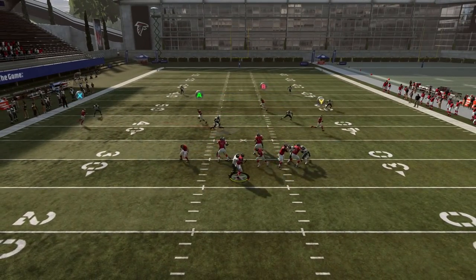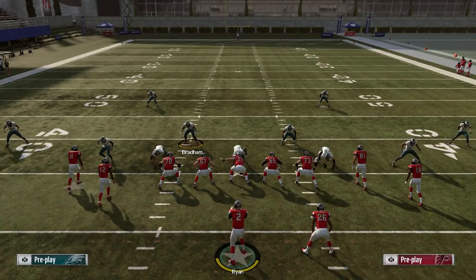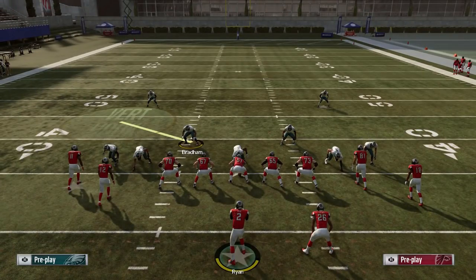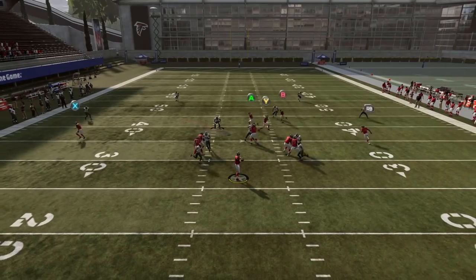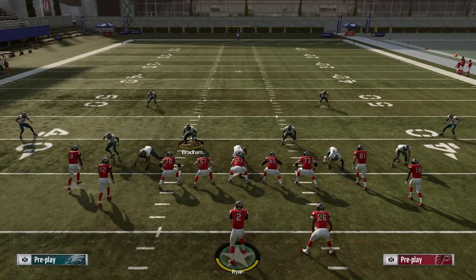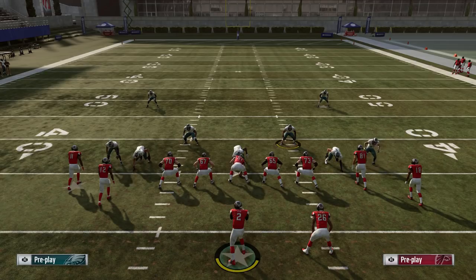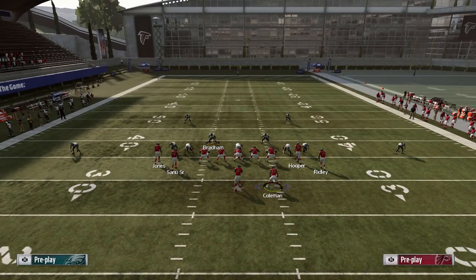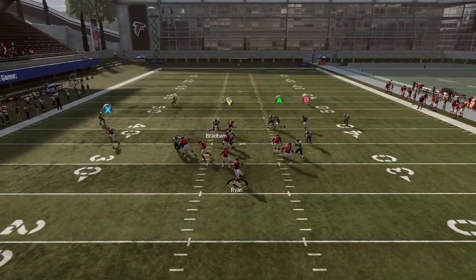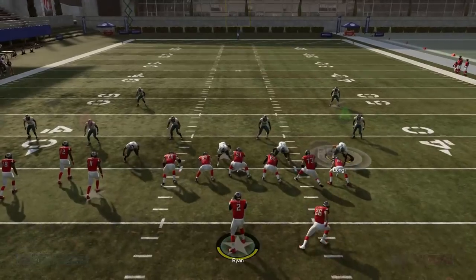A lot of times it doesn't matter if you're blocking your running back — one of them is going to come in. Right there, left edge once again comes in. You can block your running back and move them over to the left side, and one of them usually still comes in. It's broken because the left guard or right guard just does nothing, as you can see right there — both of them come in. The offensive line logic really needs to not place such a high priority on double teaming the outside threat, especially if there's another outside threat coming in on the same side.